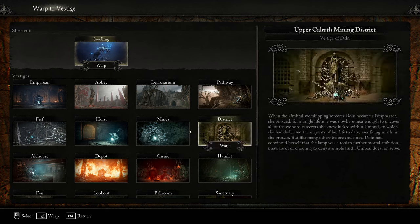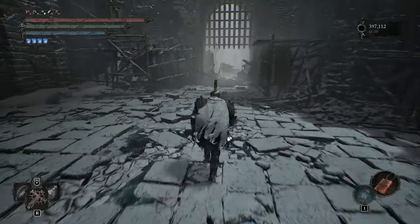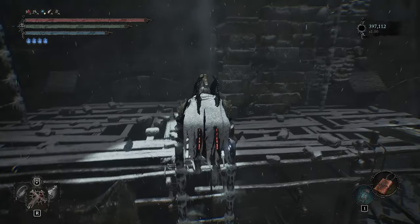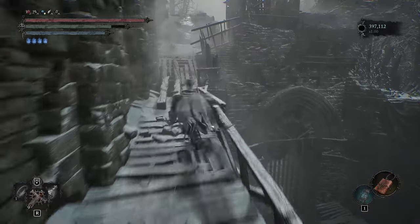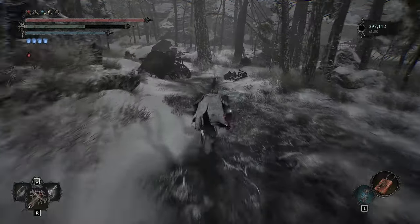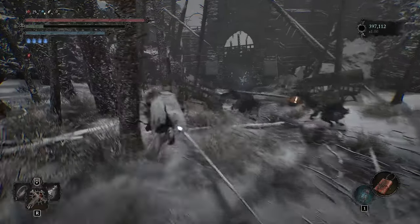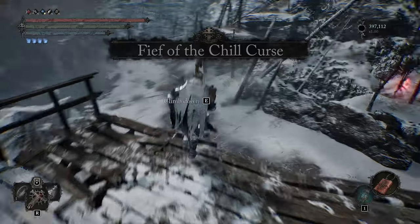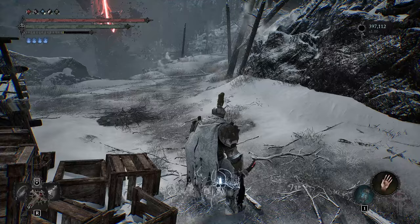Next, warp over to the Vestige of Svornil. This place has both a flaming hand and a very key item to this quest, which is the Snowball. What you want to do is grab the Snowball, equip it, and throw it at the flaming hand to put it out. The Snowball is right there and the hand is dangling up top.